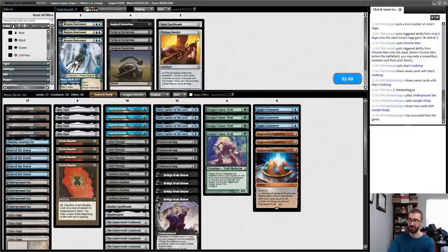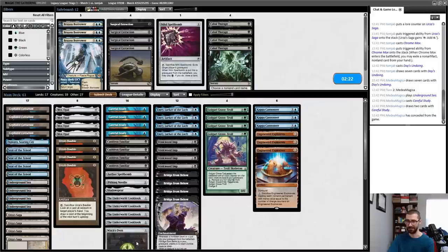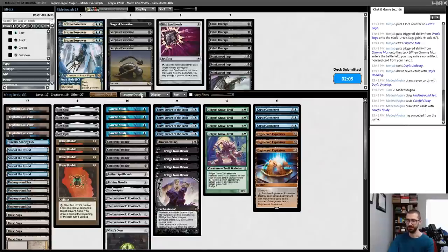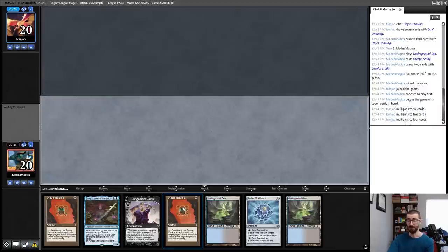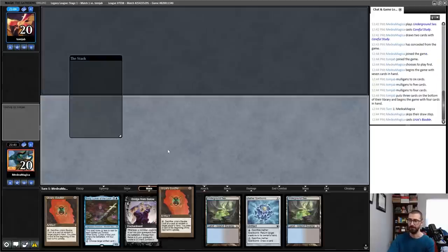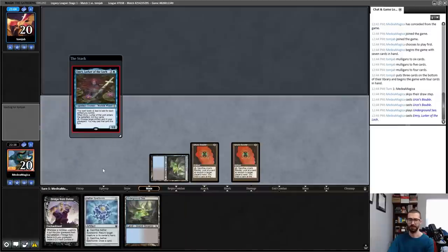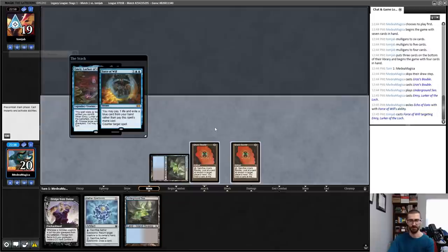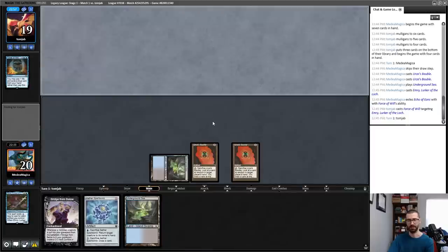I'm going to try to lean on Kappa Cannoneer and EE on zero to clean things up. Therapy seems pretty weak here — take that out. Pithing Needle on Urza Saga is a thing I am legally allowed to do, probably put that in my deck. I'm going to go down a couple of stinkies. Like, if I dredge that's cool, but I really don't have to dredge. I'm trying to play an affinity-based game here. Land, Bobble, Bobble, Emery is a great start — less good if my opponent mulligans to Leyline, but they did not successfully mulligan to a Leyline.